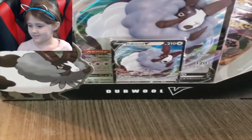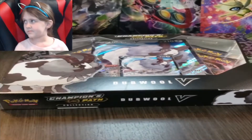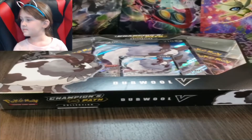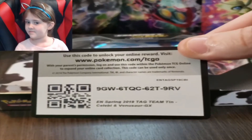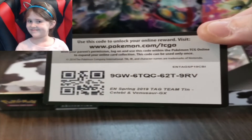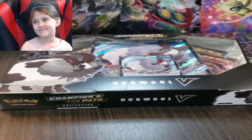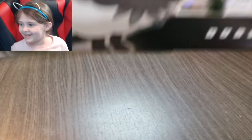I'm going to set one of these to the side. But before we get started, yesterday we had opened a tin — I think it was the Eevee tin. There was a code card that we did not get to you guys, and we want to give that to you right here today. So make sure you go ahead and take that code card down and redeem that online. So without any more waiting, let's go ahead and get this box tour open.